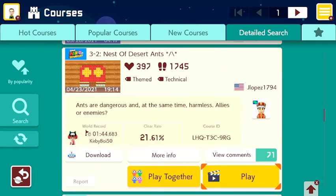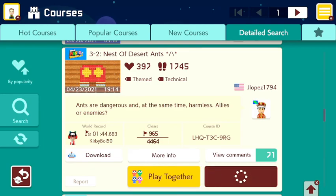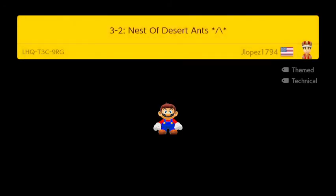Let me just take a drink here real quick. Let's try this one — well, this is another level by J Lopez 1794. Let's try this out. It's 3-2 Nest of Desert Ants, it's a themed technical stage and it says ants are dangerous and at the same time harmless — allies or enemies. There's the course ID in case you guys want to play this. And after this I'm going to try to find a Super Mario Bros. 3 style level.